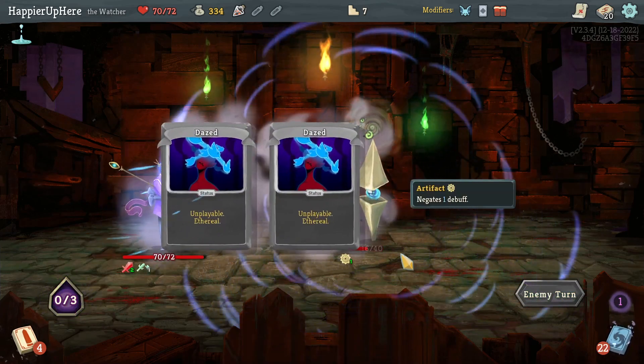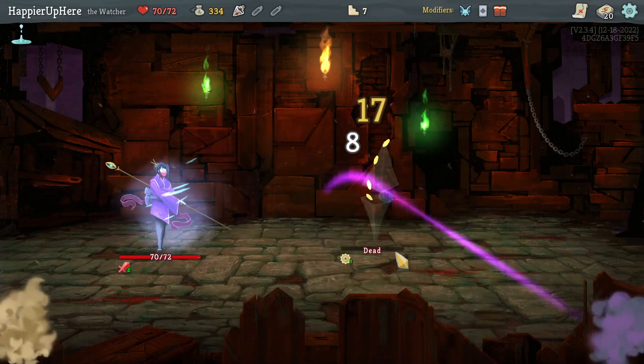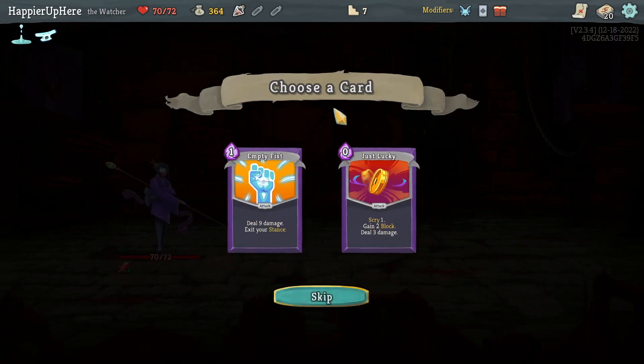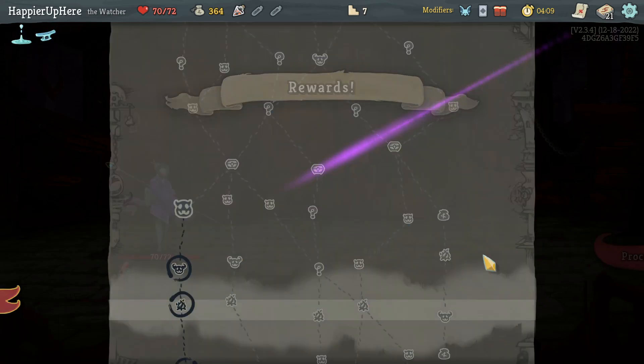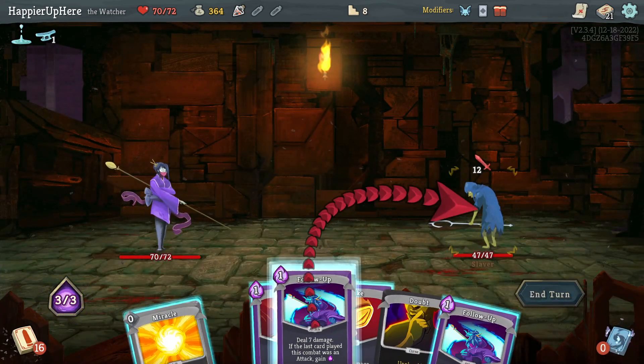I'm pretty sure if I had gotten a little lucky with the draw I might have been able to pick this one, but unfortunately I didn't. That Horn Cleat — on the second turn gains 14 block, that's nice. I think now I'll take the Empty Fist.